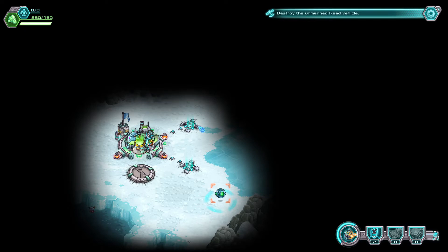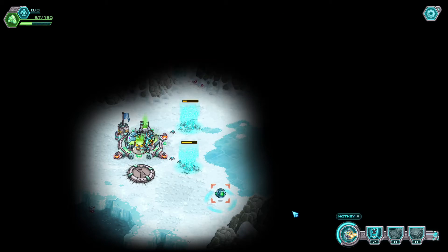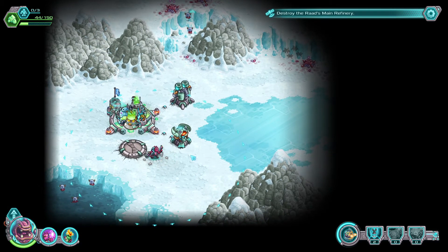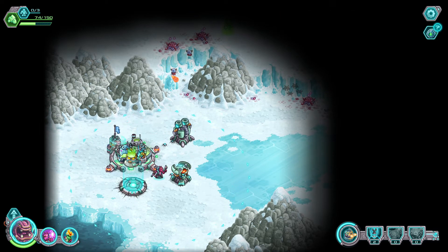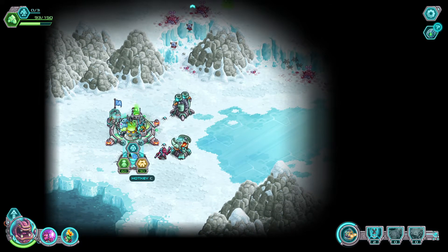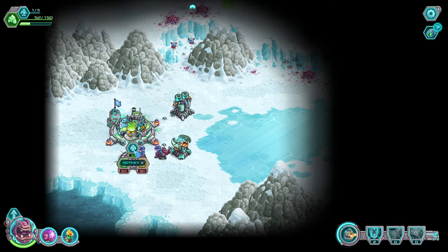Destroy the unmanned RAD vehicle. This is interesting, I don't really know what's going on here yet but I'm going to build some stuff. Oh, Roy looks sick — never crawls a gunslinger. He reminds me of... let's get some diplomat charge off the bat. I feel like they're usually the most important, and then let's get some rangers too.